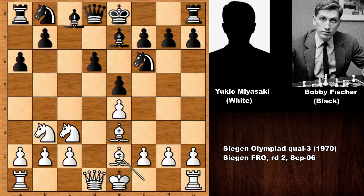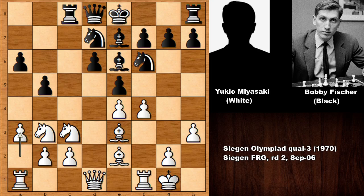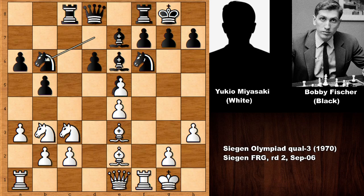a6, Bishop to e3, e5, knight back, Bishop to e7, Bishop to e2 — developing the bishop. Knight from b to d7, and Miyazaki pushed the f-pawn, slowly developing. Then Bobby Fischer also castled.